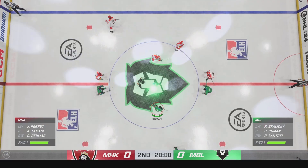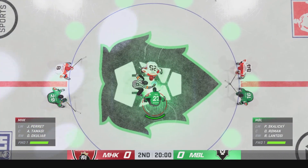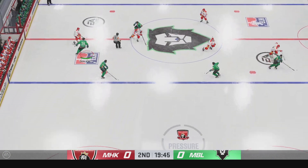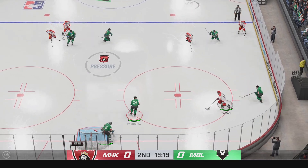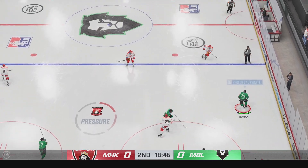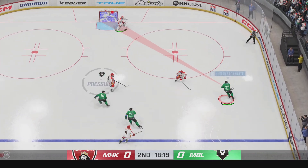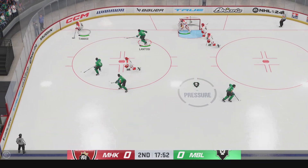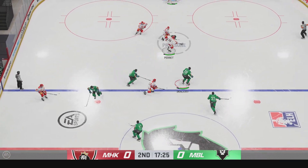Second period's set to get underway. Still zeroes on the board as we are now underway in the second. How do you sum this one up through the first 20 minutes? Colorado Bay's been the better team here tonight, James, but they have nothing to show for it, and that can be extremely frustrating. They'll need to start the second period with the same battle, the same compete. They'll need to manage the puck just like they did in the first period. But they have to find a way to execute. It can't be scoreless if they want to win the game.